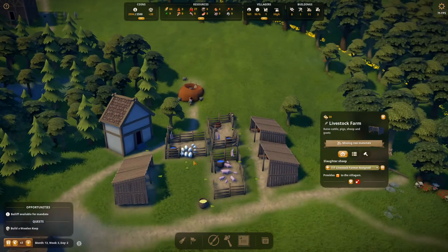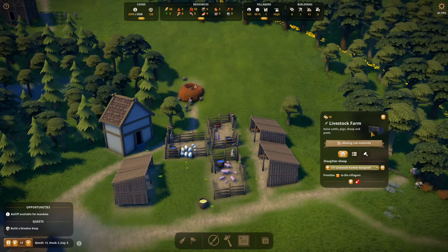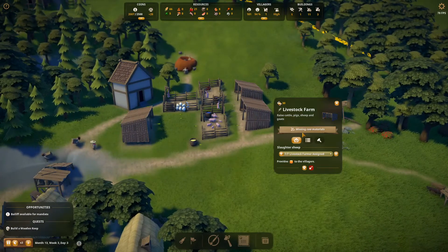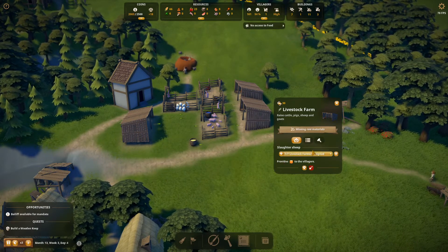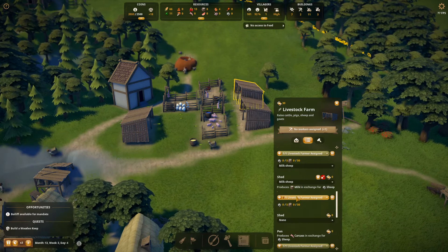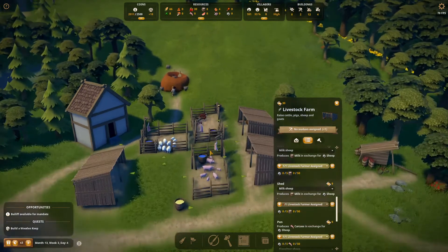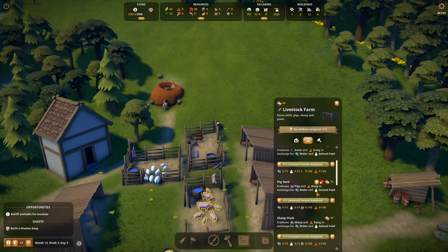Missing - what are you missing then? I don't understand what your problem is. Missing raw materials - I don't understand what you're missing. What raw materials are you missing? Seven livestock farmers aside. So what are you missing? I might be a bit thick here. Shed, milk, sheep, shed, milk. What have we got in here? We've got pigs and goats. I've got a goat herd, a pig herd and a sheep herd.